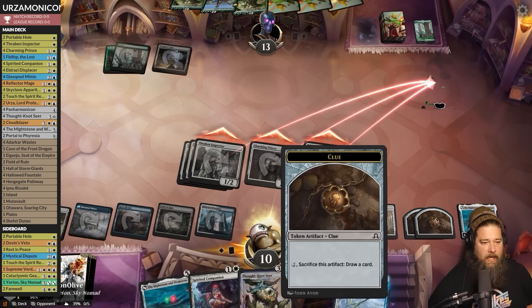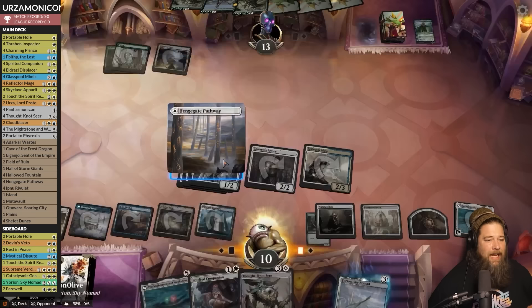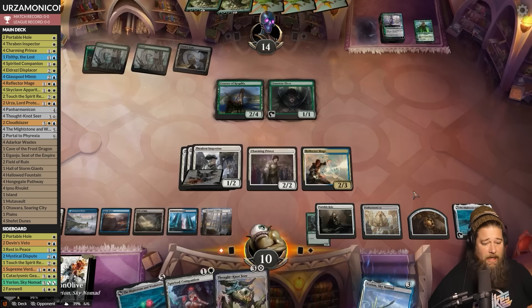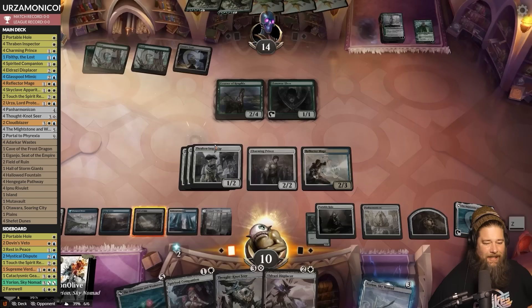We could attack for one but we're about the Panarmonicon value, not winning. Crack the clue — Mightstone and Weakstone has some synergies too, like next turn we can use it to put Yorion in hand via its ability. Opponent does hit the land but I don't think this matters. With another Elf, Yorion here is just game — we have the mana, so we get Yorion.